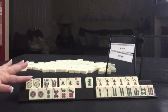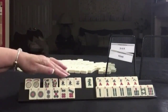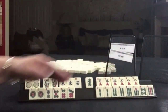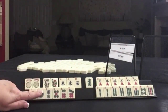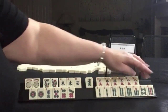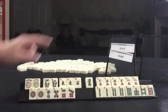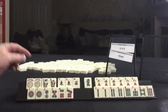We have jokers, pair flowers, east and west with a pair of east, green dragon, three, five, seven, eight, nine in cracks with a pair of fives. In dots we have one, two, five, six, seven, pair of ones. In bams we have two, four, six, eight — but there's a seven and nine in there. This would have been a great two, four, six, eight hand maybe with the dragon, but we have to force three, six, nine in the year, so let's gather.